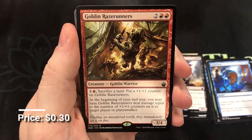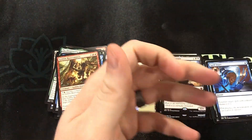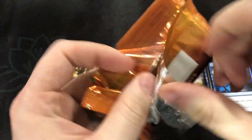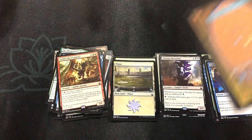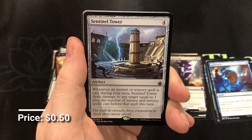Goblin Rays Runners. We might even do something where we just package a few cards together, make it real cheap, and ship it out to you for free. Beast token, swamp, and Sentinel Tower.